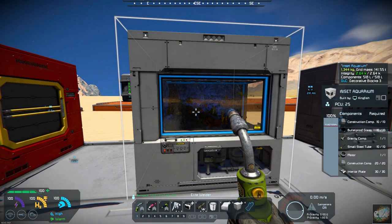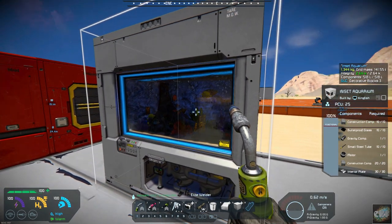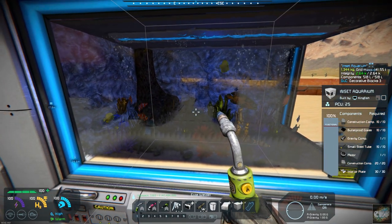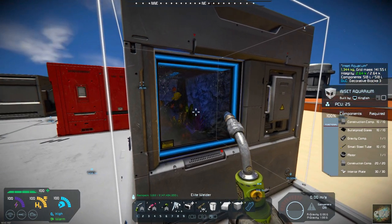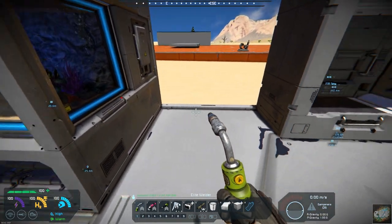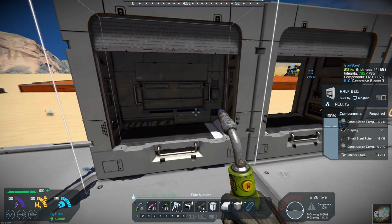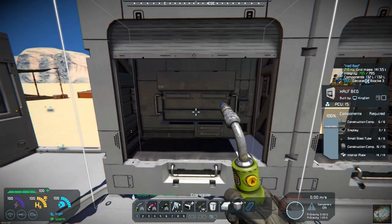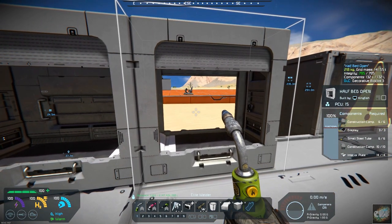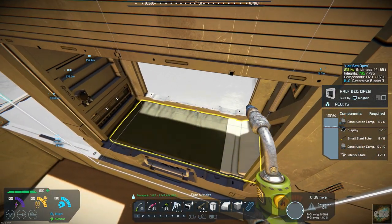Next on the list you have an inset aquarium, and you can change the lighting on the aquarium itself. I set it up for blue, but you could have it as red or green or anything in there. You can see the fish swimming around in there, and you've got a side view from over here. If you actually inset this into the wall you wouldn't necessarily see this side, but if you were using half blocks you would still have visibility. Then you have two different half bed designs — one with a closed wall and one that has an open side so you can look out from both sides of the room. You can enter it from either side.